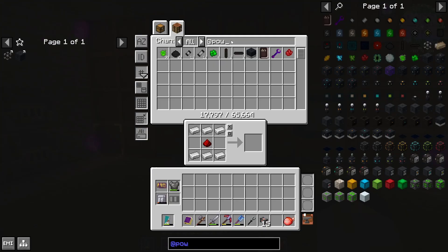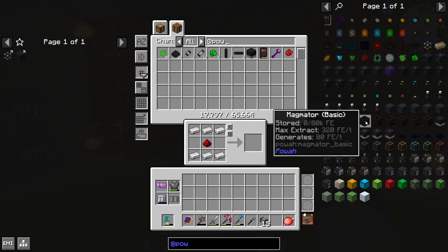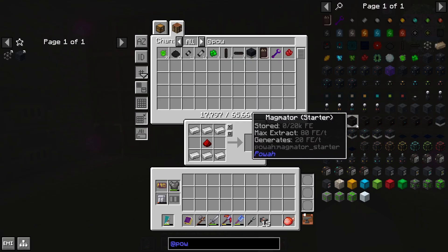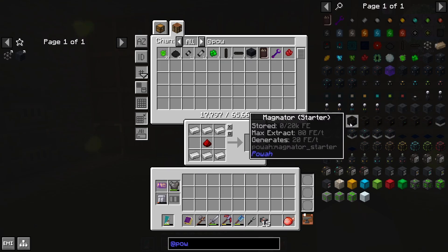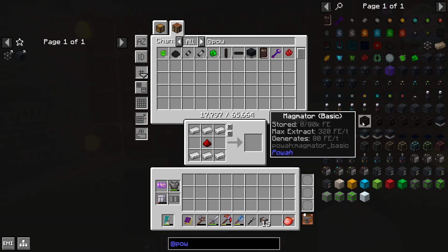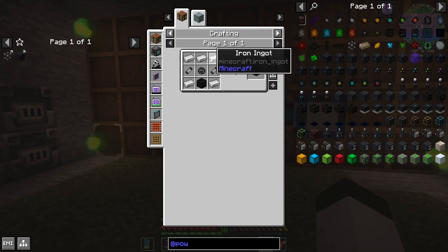The power mod is very tier-oriented. What I mean by that is you have the starter tier, and then there's a level up for the Magmator which is basic, then hardened, blazing, niotic, spirited, and nitro. Each of these does better than the previous tier. As an example, the starter generates 20 FE per tick and stores 20,000 FE. If you go up one, the basic generates 80 — that's basically four times the starter. To upgrade, it just takes the starter pack and some bigger capacitors. That makes sense. And if you go to the next level you start to get to other things like energized steel, which is where another feature of the power mod comes in.